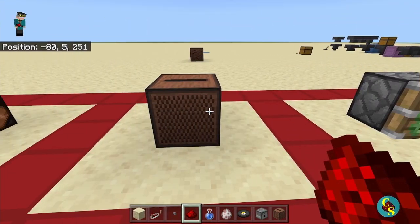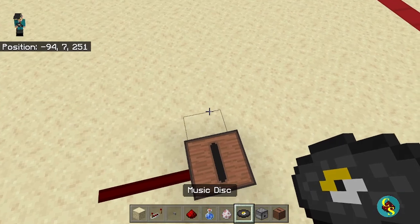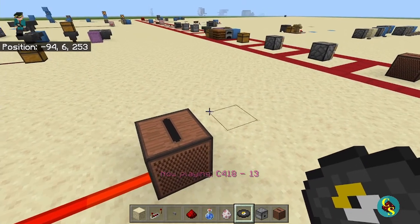Next up, we have the jukebox. You might be wondering why the jukebox is in a Redstone video, but it actually gives off a signal strength of 15 to anything touching it when a disc is playing inside the jukebox.